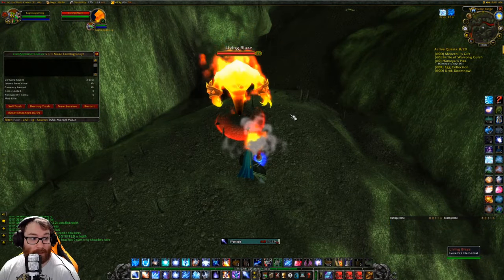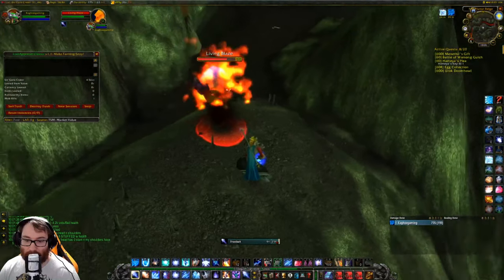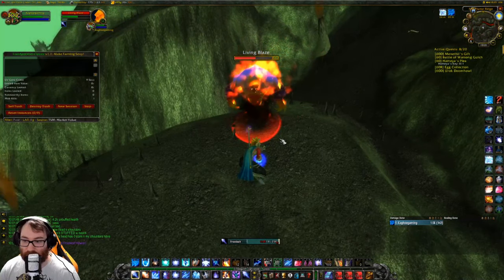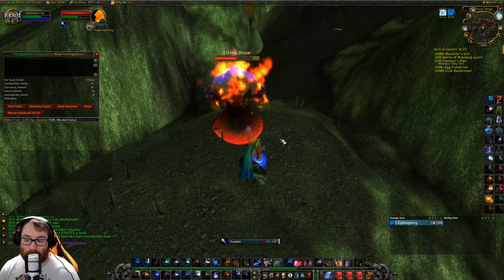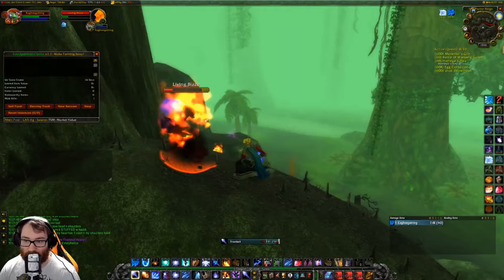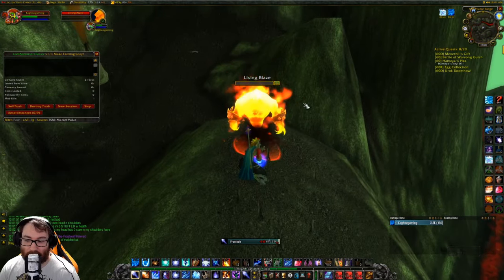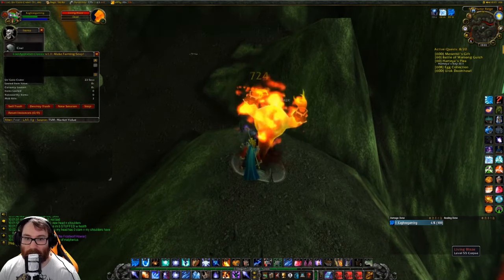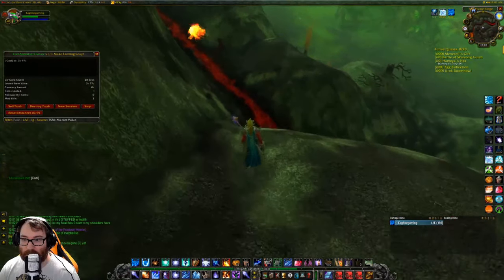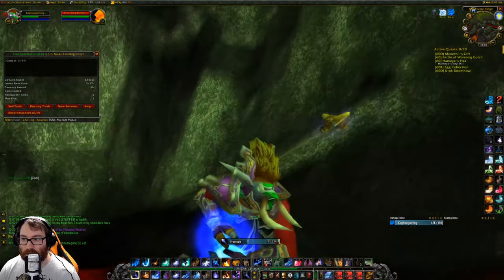How the elemental invasions work is this boss — I don't know his name, it's probably something fire related — he spawns here every couple of days and he brings with him a ton of additional fire elemental adds which have a high drop rate for elemental fire, essence of fire, and other things like that.